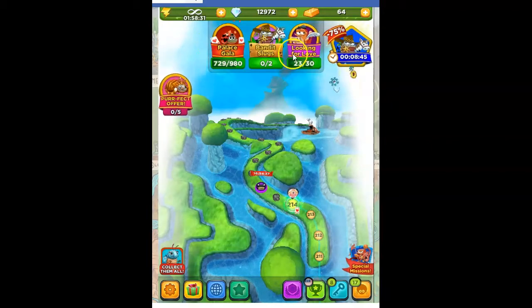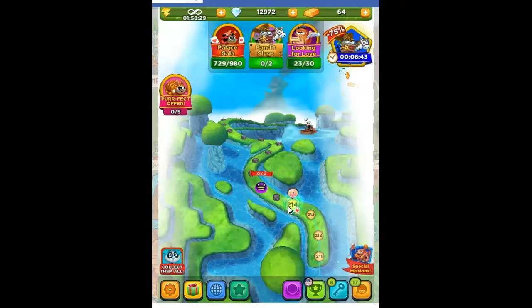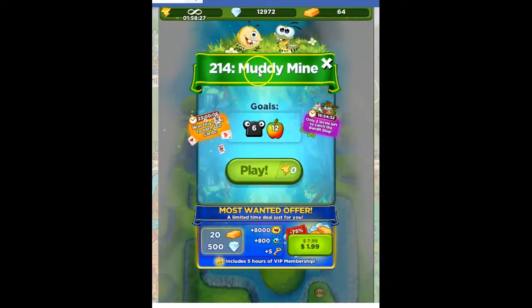Hi Fiends, this is Susie, your gaming guru, here to help you solve the puzzle of level 214 in Best Fiends, Muddy Mine.